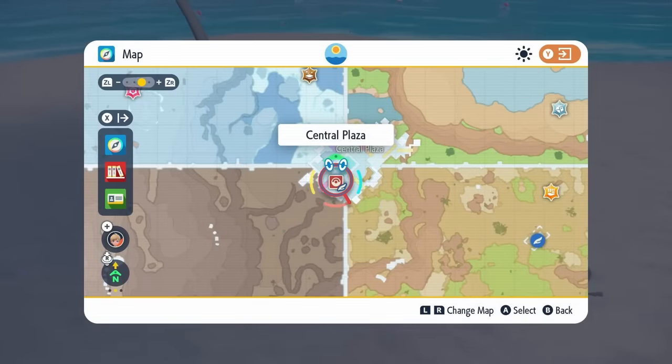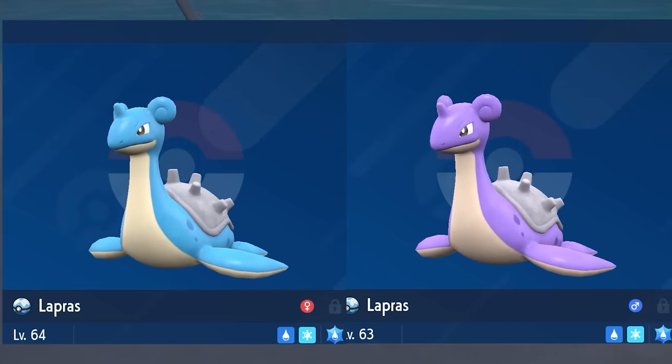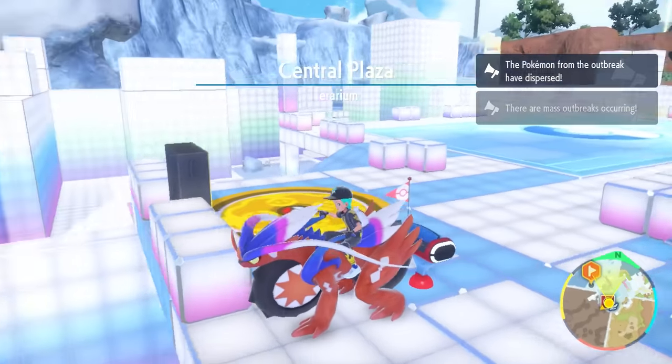The first Pokémon we are going to be going over today is Lapras, the ice and water type Pokémon. This is one of my favorite Pokémon that has been introduced to the Indigo Disc and it has such a great shiny with that kind of pinky purpley color to it.